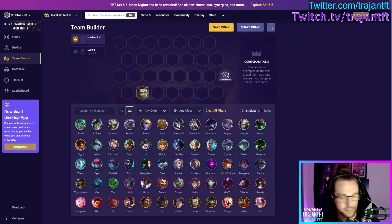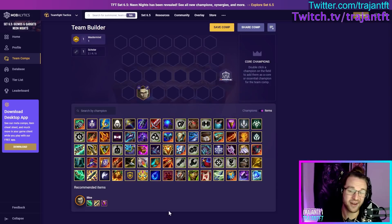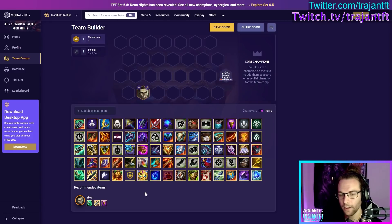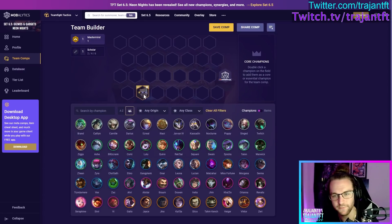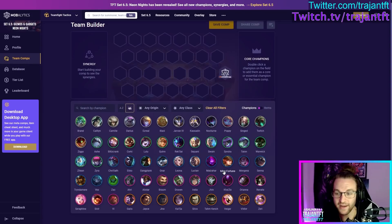If you want to itemize Silco, managing items work since his base attack speed isn't bad. Static Shiv is a good item. I think he'd be a really good Chalice holder. For the most part though, Silco is going to be one of those legendary units where you put leftover items on him or stack something like Chalice. I can see patches where Silco carries, but generally he's a unit you can play in every comp without planning to heavily itemize him.